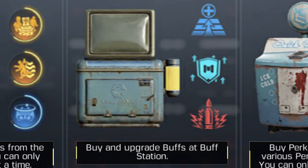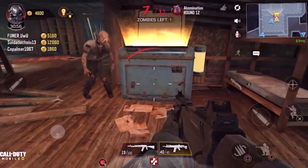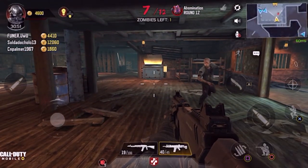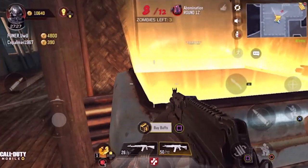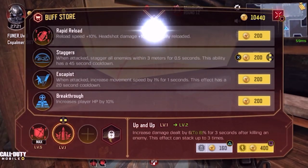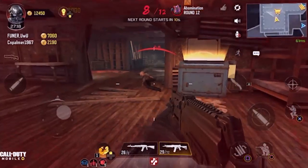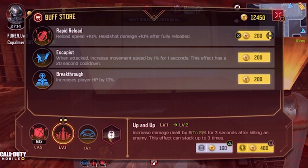What we're doing here is buying and upgrading buffs at a buff station — the Enhancement Device — and we're stacking these up as we're playing. Each round we're coming back with a set of points that allow us to upgrade our buffs. Level one costs 200 points, level two costs 400 points, level three costs 800 points, level four costs 1600 points, and level five costs 3200 points. Those are the prices you need to pay attention to when purchasing your upgrades all the way to level five.